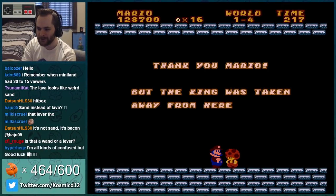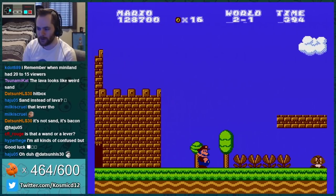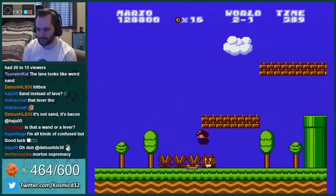Nice Toad — it's like SMB2 Toad. The king was taken away from here. All right, we're trying to find the king. Gotta get that lord. Whoa, is that just background? Yeah. Interesting.